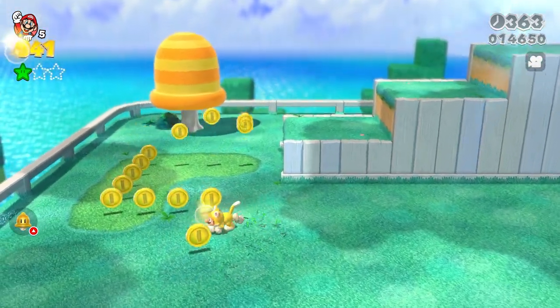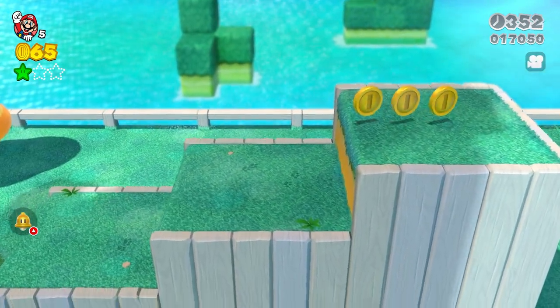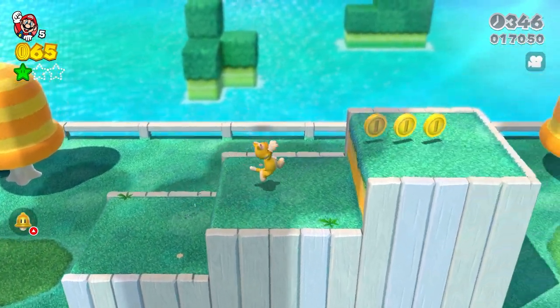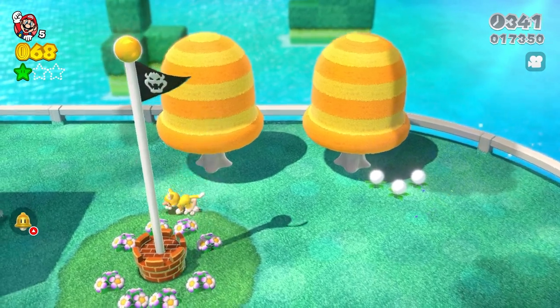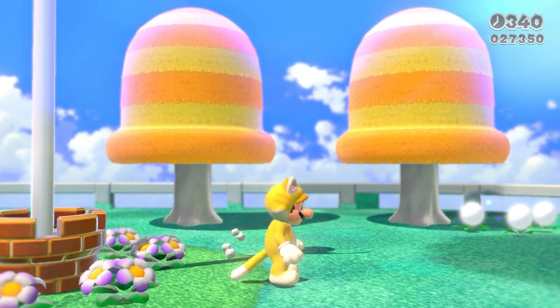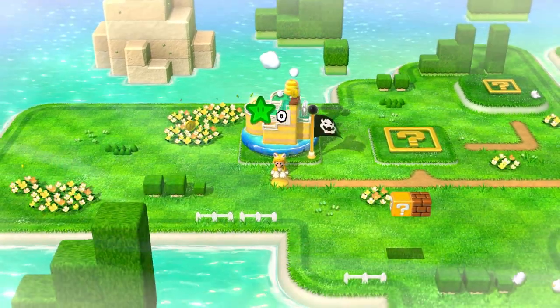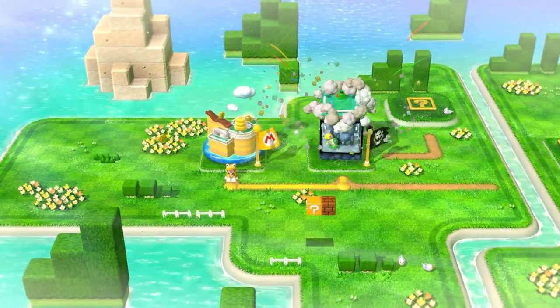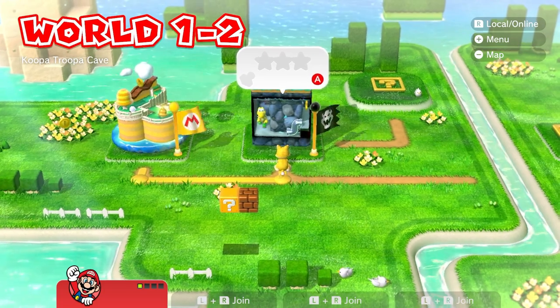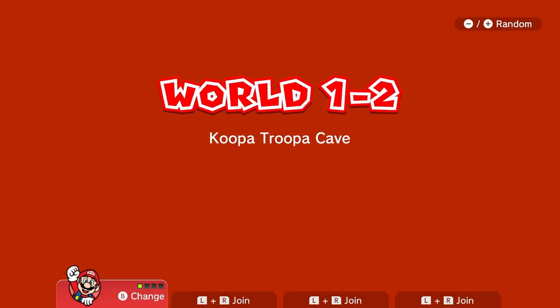There's a coin and a bell tree. 10,000. 44,350. I don't know what it should be, but I like the score. But we're going to go in here — Koopa Troopa Cave.